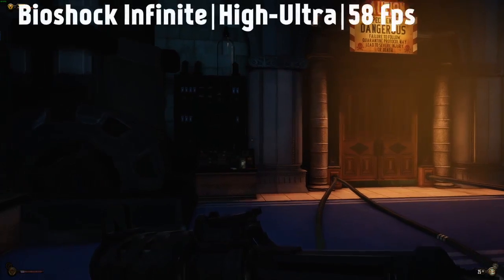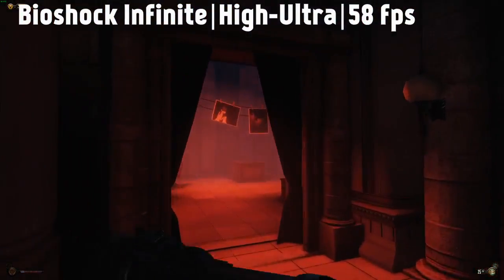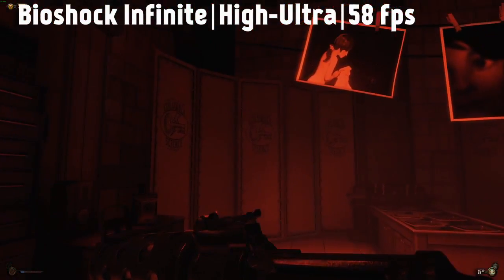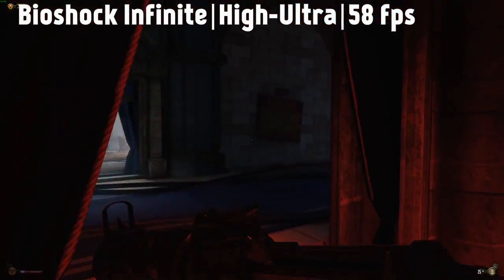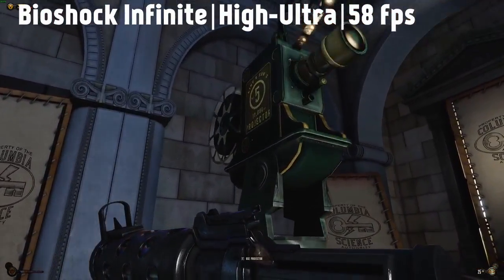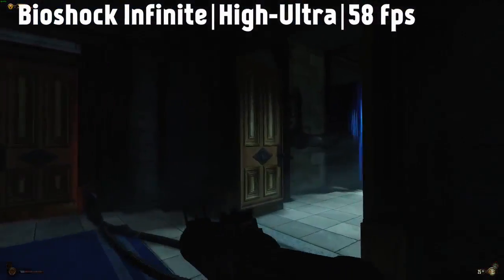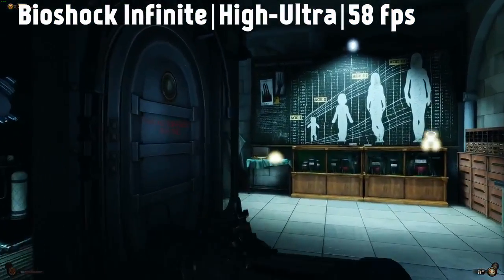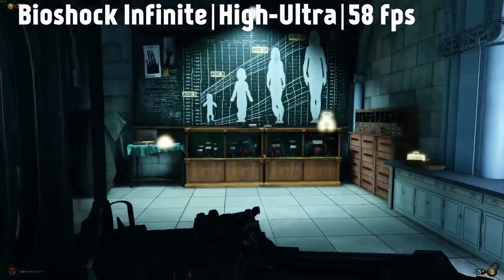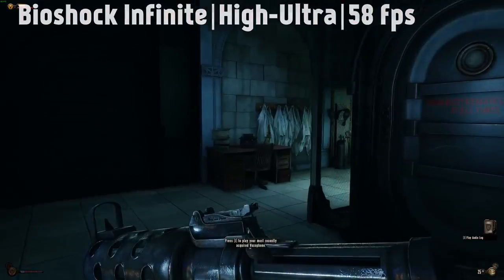Next comes Bioshock Infinite, which, although being nearly 4 years old now, is a pretty intensive game even at 1080p. However, I was not disappointed with the framerate for this game either. With a mixture of high and ultra settings, and anti-aliasing turned off, the game hovered usually around 65 to 70fps, dipping down to the mid 40s in more intensive sections of the game. If you were to turn down the settings to medium however, then you could expect to get a constant 60fps throughout the game, which for a GTX 970 is a very good achievement.